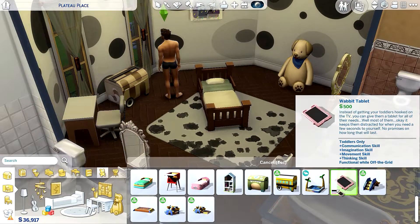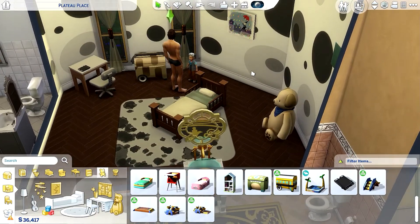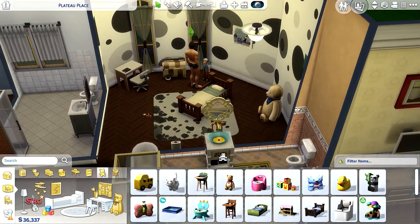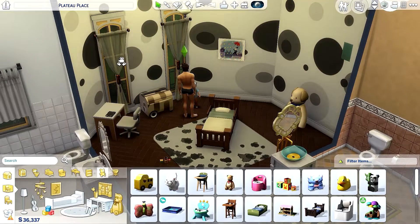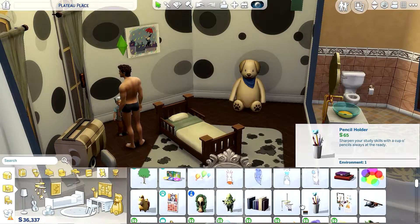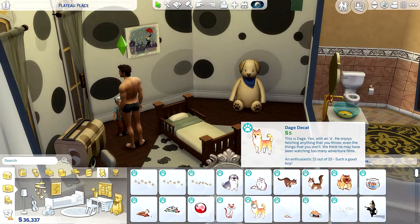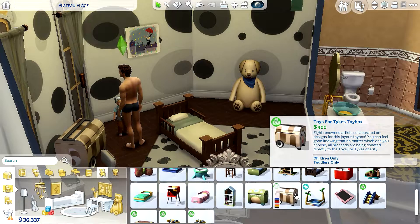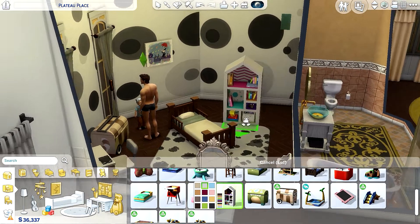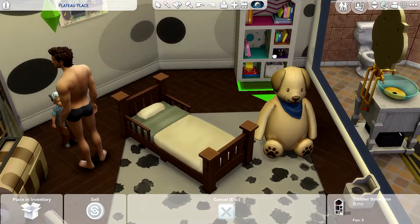I think we are good for now — we have everything. I should add another potty upstairs just in case. Let me add some stickers so it looks like a kid's room. Oh, a bookcase — I forgot about the bookcase! We'll get this one and put it over here.